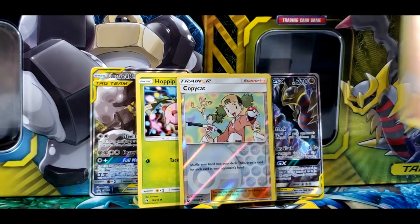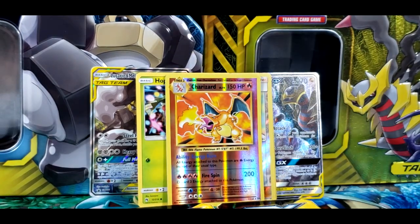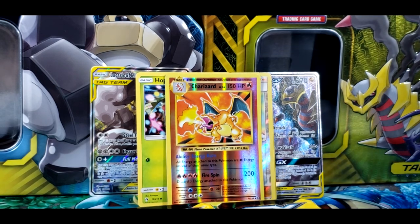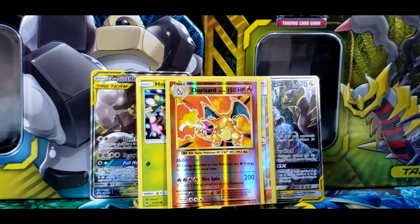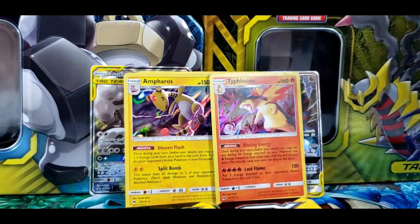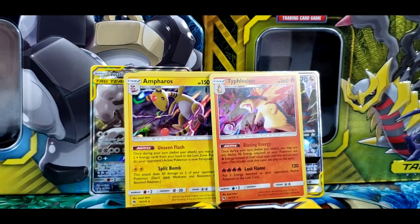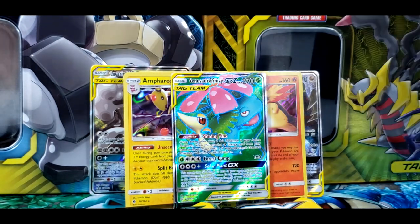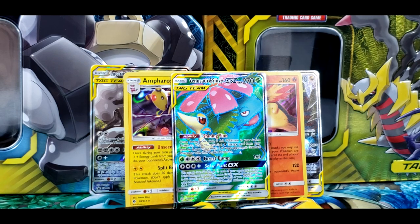And finally a Charizard from Evolutions — may not be holo, but still, we got one. Finally. You took 20 years. And then we got Ampharos and Typhlosion. I actually like the Typhlosion — how he's literally shooting a ball of fire out of his mouth. And finally Venusaur and Snivy.